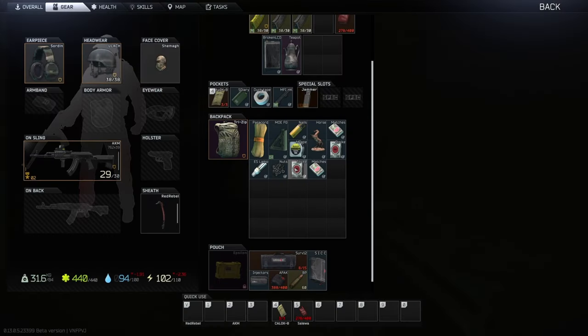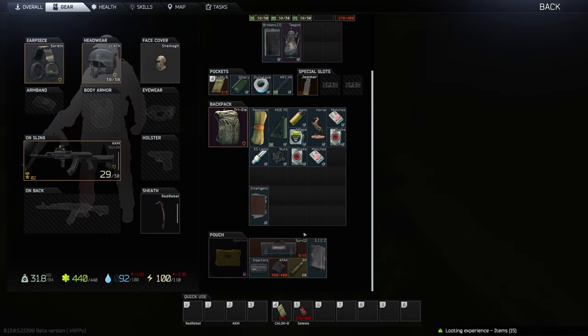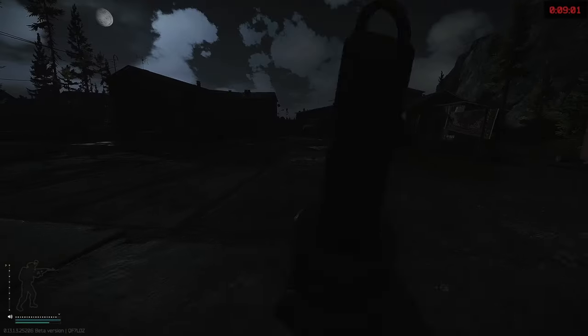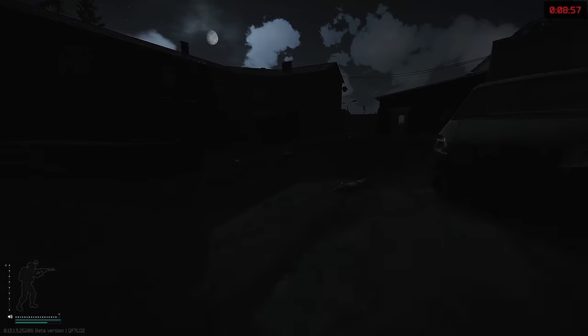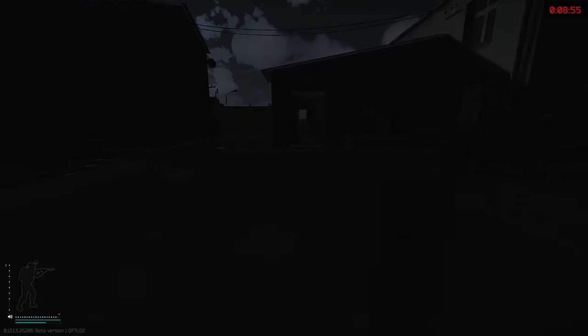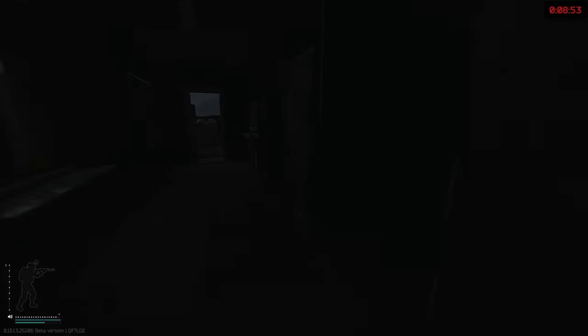This is on Reserve again. Whenever you're in one of the rooms on Reserve, always check on the tables because all the tables are intelligence spawns on Reserve — literally all the office tables you can find intelligence folders.